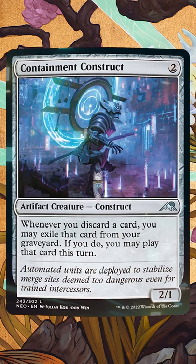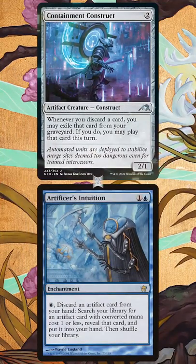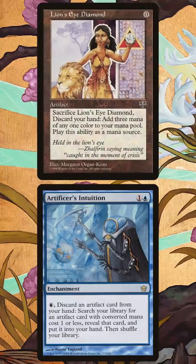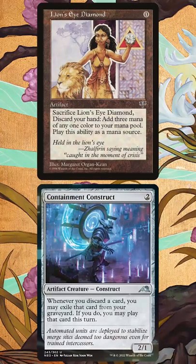Here's the plan. Play Containment Construct with Artificer's Intuition. Discard a random artifact to Intuition to tutor up a Lion's Eye Diamond. Discard that Lion's Eye Diamond to tutor up another copy, and then play the original from the graveyard with Containment Construct.